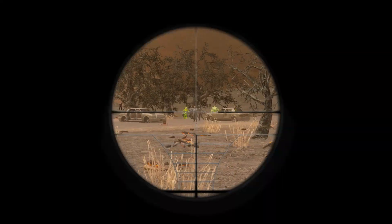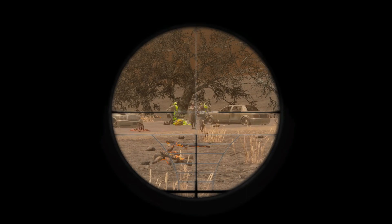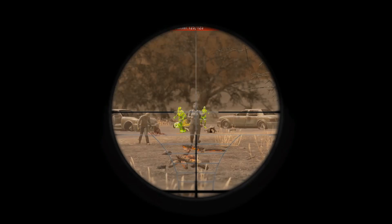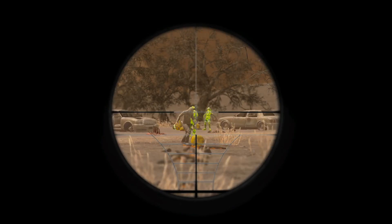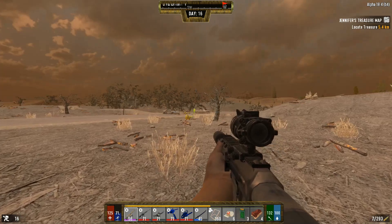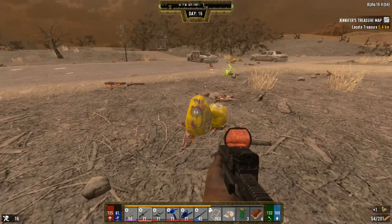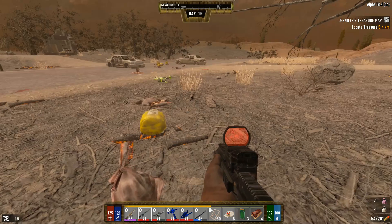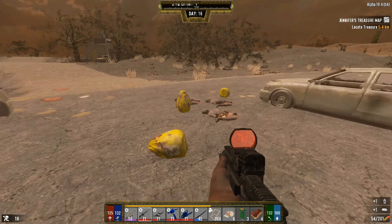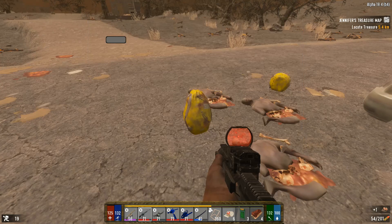Oh look at these guys, a nice roaming horde coming through. Take out our sniper with the silencer on it and AP rounds and just take out a couple at a time. That's a double! I love this sniper rifle - I put this together just before I left, wanted something for clearing zombies around the base. It was silenced so I wasn't attracting them, because it seems like lately they've been spawning more often at night around my base.